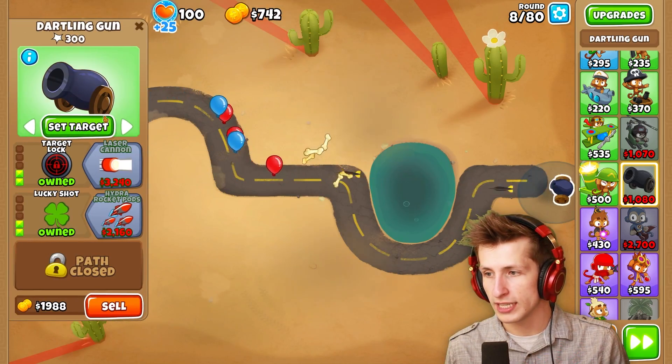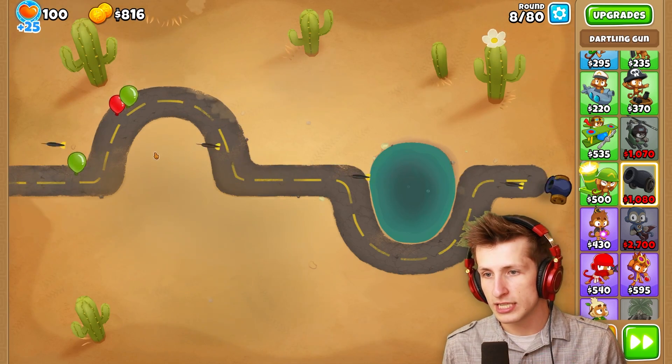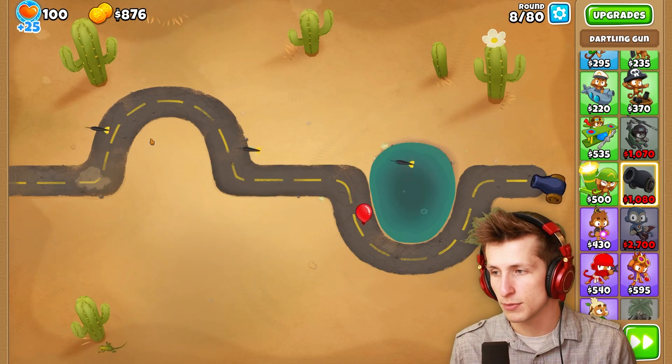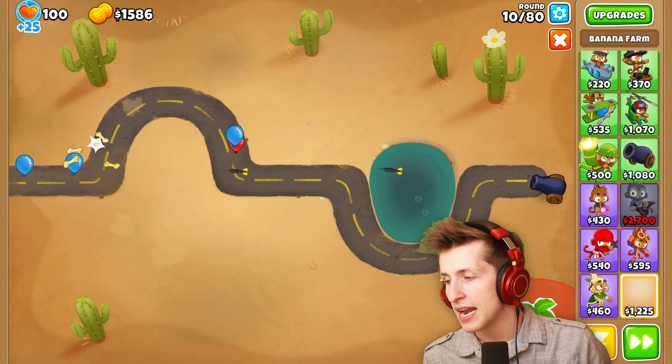We're going to set the target here so that it actually shoots kind of up at an angle. Since it shoots up at an angle, it'll hit the balloons here and also kind of go up and hit some of the balloons around here as well. Of course, we are going to need a little bit of help with some banana farms.